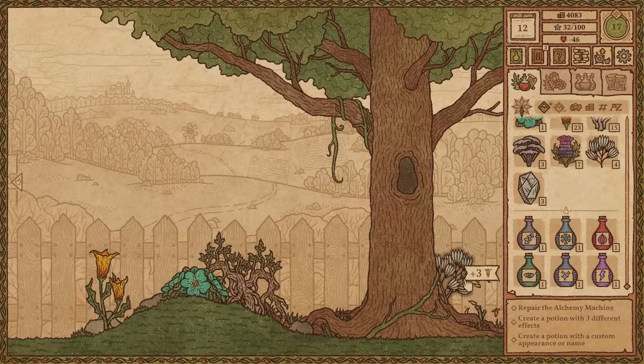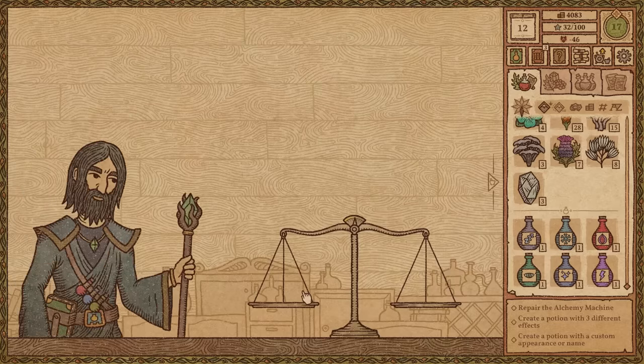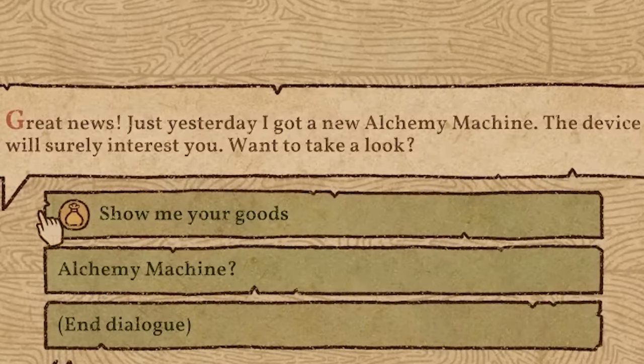Tomorrow's going to be a good day because hopefully I can repair that alchemy machine. A new day. A few new crops — please give me a lot of water bloom. Only three — not a fan of that. We have new people. Gandalf's here again — Gandalf the dark. Oh, the alchemy machine! Yes, yes, yes.